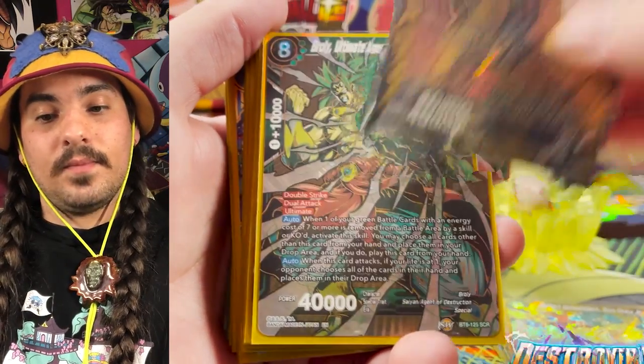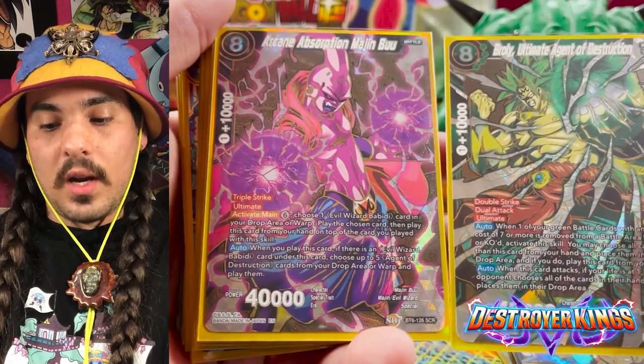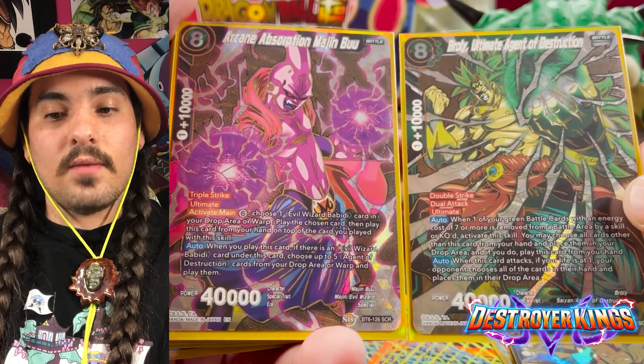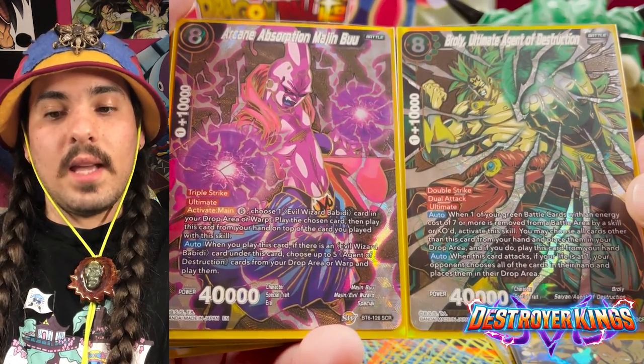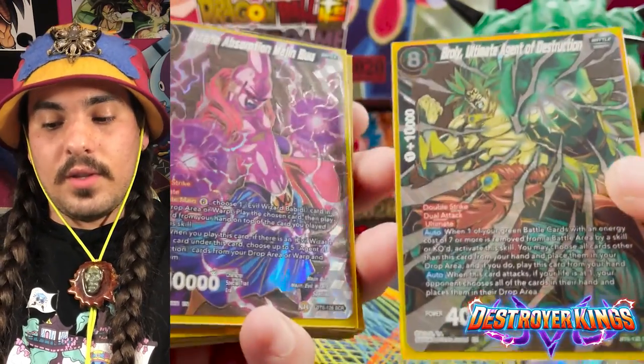Set five had Miraculous Fighter SS3 Gogeta — the only secret rare in the set — with one per case. Set six had Broly the Ultimate Agent of Destruction and Arcane Absorption Majin Buu. This was the second set to have two secret rares following set four, with only one secret rare per case, so each of these cards was one in twelve per case.